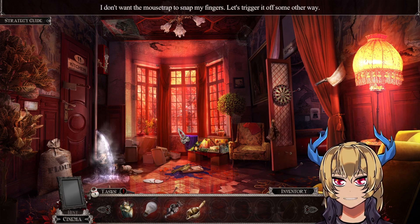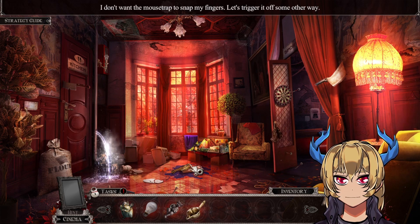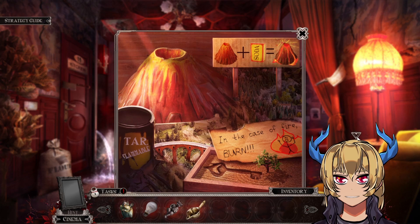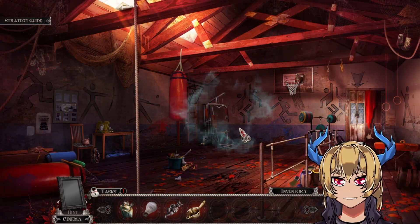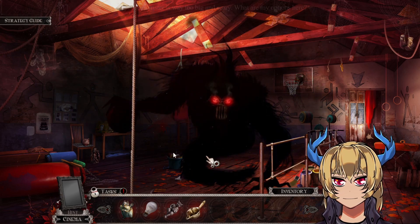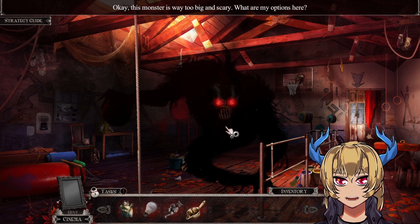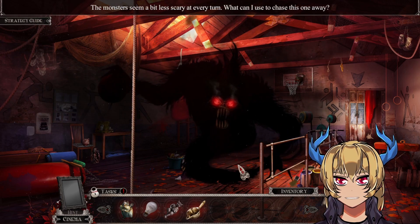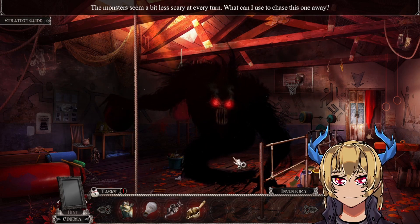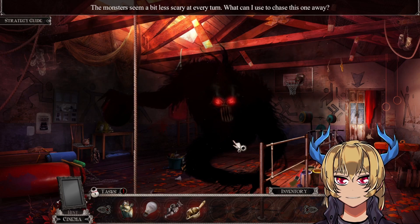I don't want the mousetrap to snap my fingers — let's trigger it off some other way. This monster is way too big and scary. What are my options here? The monster seems a bit less scary at every turn. What can I use to chase this one away?